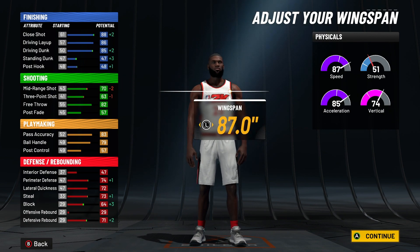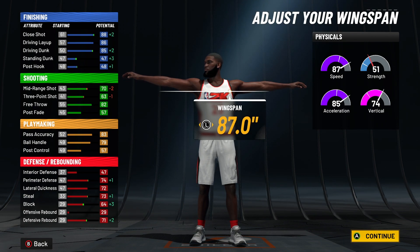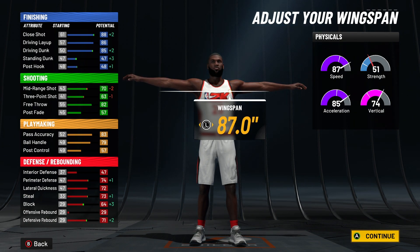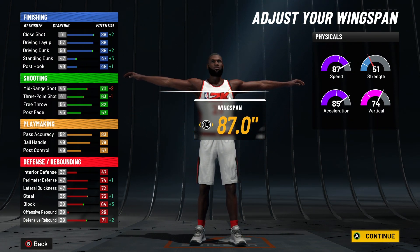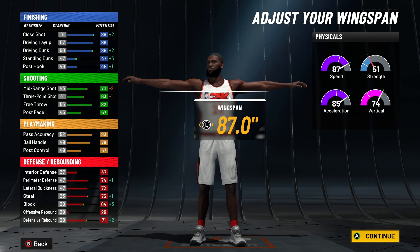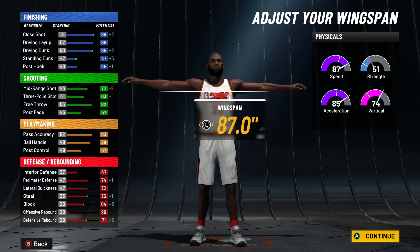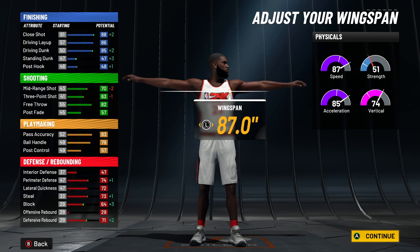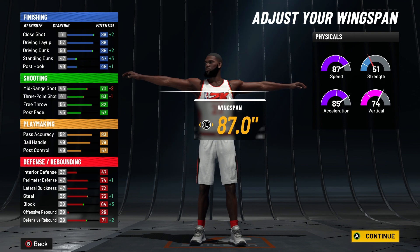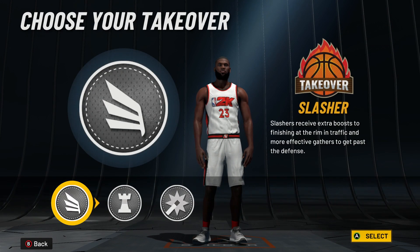At 99 you get an 89 driving dunk, 90 driving layup, 67 three-pointer — and like I said, LeBron would probably be around 75-83 three-pointer really, but 67 with 10 shooting badges you should still be hitting. It's really easy to shoot a low three-pointer this year. You'll get an 83 ball handle at 99, along with 78 perimeter defense, 77 steals, 75 rebounds, 68 block. With Gym Rat at 99: 95 speed, 93 acceleration, 82 vert. The strength is 59 — that's one of the spots you gotta sacrifice, but you're still not gonna be a lightweight out here.